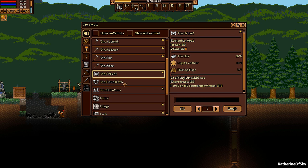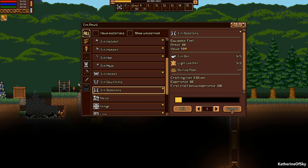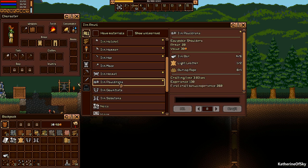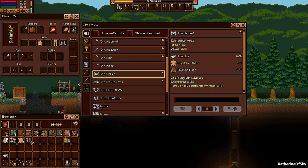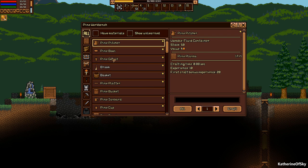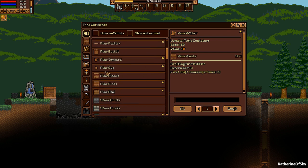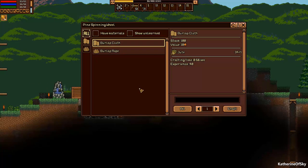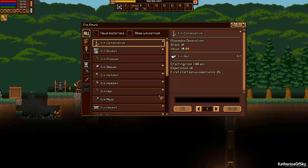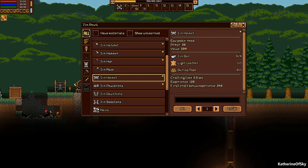Should I get a hat? It only has 20 armor. Let's get the feet armor as well. Ooh, pauldrons. It needs two light leather. If I had a burlap rope I could make the hat as well. Let's put these feet in — we're going to be very interestingly attired. What was I going to make? Rope, burlap rope. Oh, it's from the spinning wheel. Let's craft five of them. Okay, let's get our helmet — tin helmet, craft it.